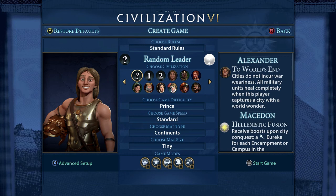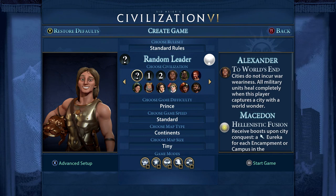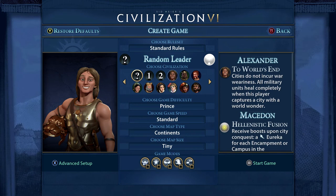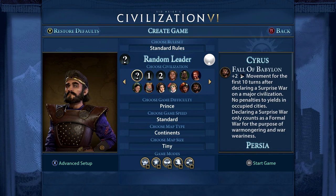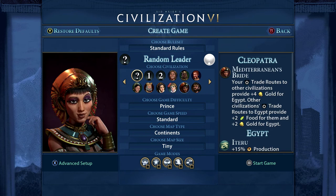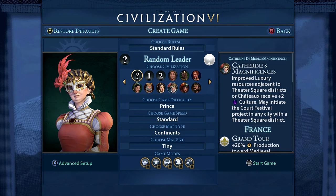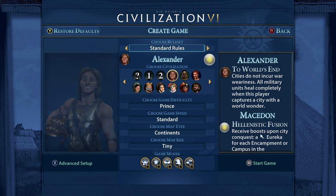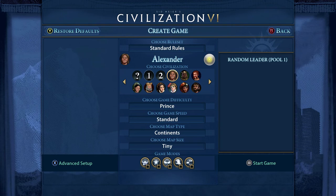Next it asks whether you want a random leader or to choose your civilization. For your first game, I suggest you start working on a domination victory - that's where you use military units and just try and bash your rivals. The one I would suggest is Alexander. His cities do not incur war weariness. The game normally really punishes you for being aggressive, but Alexander has the advantage that cities don't suffer war weariness while you're at war. When you're happy, just choose it and it goes from random to Alexander.